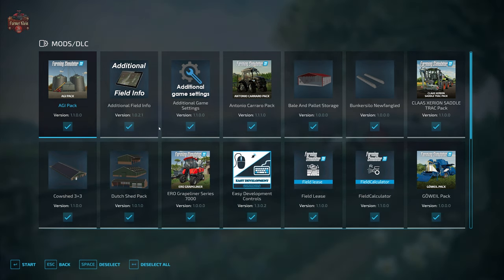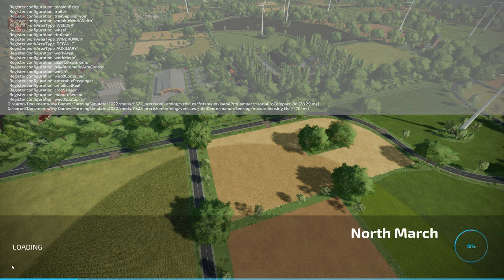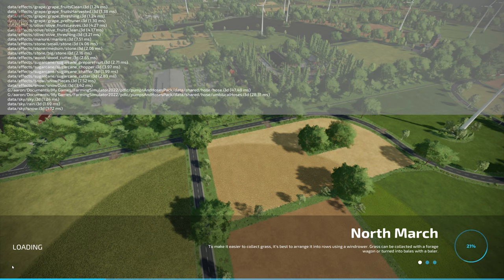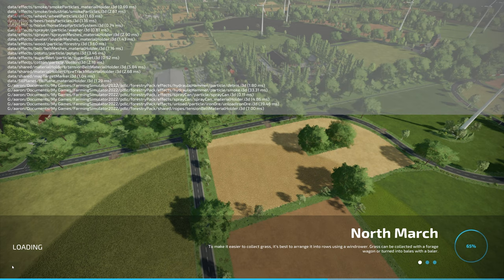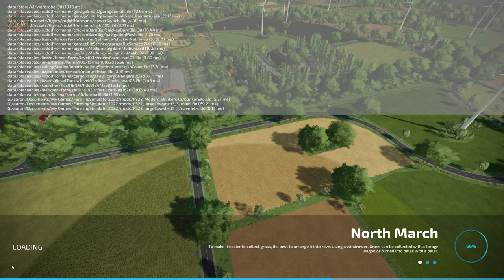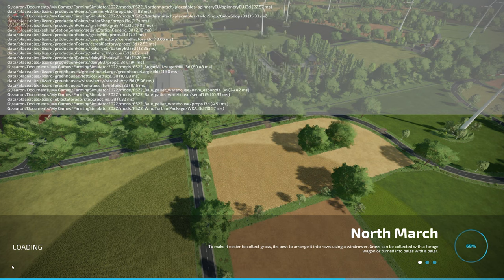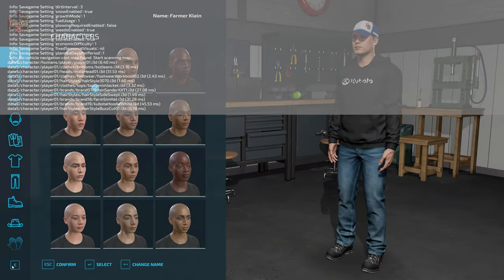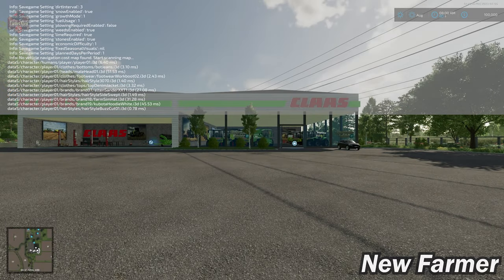In addition to those eight required mods, we're going to be using our standard mods: additional field info, additional game settings, field lease, field calculator, and precision farming. If you load this map in Farm Manager mode or start from scratch, you'll find the main farm is built out exactly as you'll see it here. In New Farmer mode we do own some starting machinery in all play modes. The only difference in alternate play modes is you do not own any land and have a slightly larger bank balance.